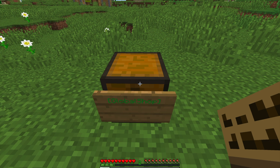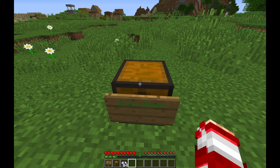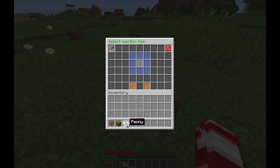Say I want to put up for auction this peony. I would click 'create new auction' and put however many I want — let's put one. Then click 'create auction'.